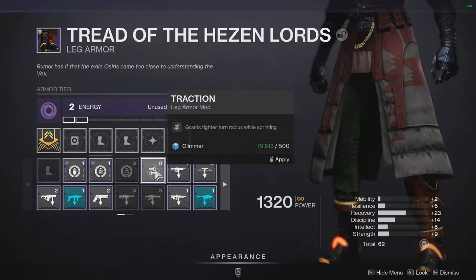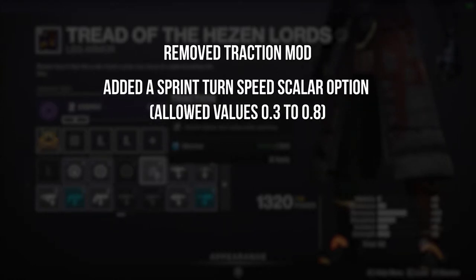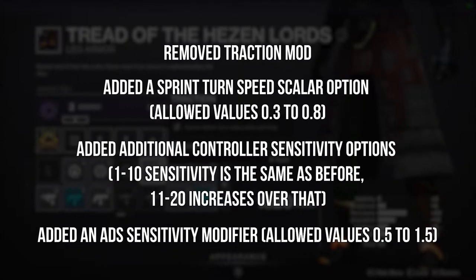First up, let's talk about a change that's been asked for from many people in the community surrounding controllers and the Traction mod. Many players using a controller felt it was necessary to use the Traction mod to be on an even playing field with PC, but Bungie is hoping that with more fine-tuned controls they'll be able to close the gap. Bungie has removed the Traction mod, added a Sprint Turn Speed Scaler option, additional controller sensitivity options, and an ADS sensitivity modifier. With crossplay coming out this next season, I'm hoping these changes are noticeable for console and controller gaming guardians, and I'd be interested to see how they affect people jumping into the Crucible.